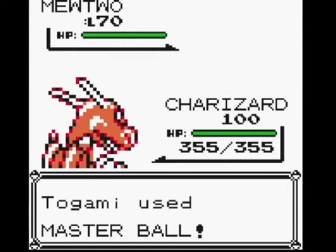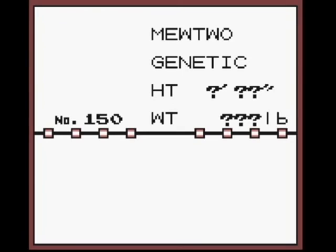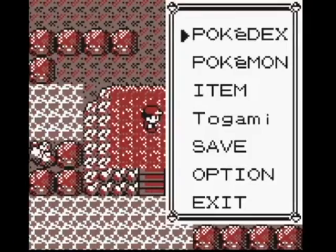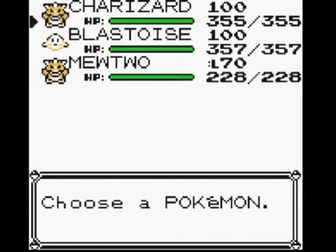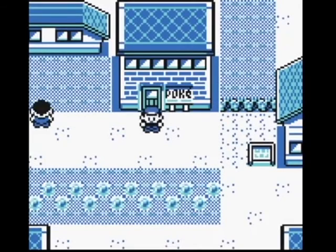I'm sure some of you are familiar with TAS — tool-assisted speedrun — that is when you attempt to beat a game using superhuman reflexes by counting on tools like RAM Search, RAM Watch, Memory Visualization, and Lua scripting. These are all fascinating tools that have generated things like those Castlevania runs, Super Mario runs, and even Pokémon runs. TAS videos are absolutely fascinating and I suggest you watch those sometime.